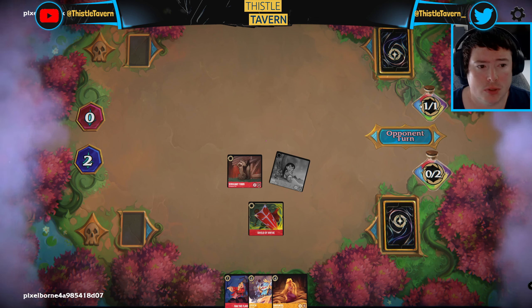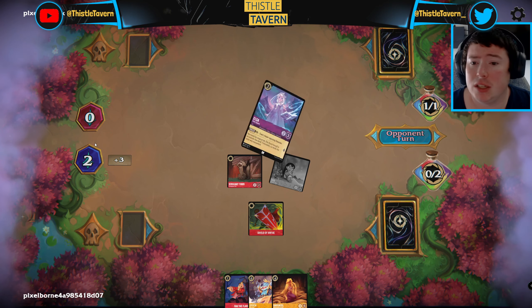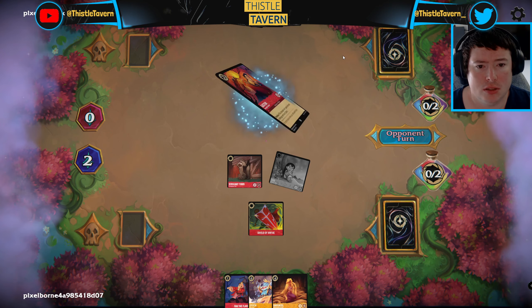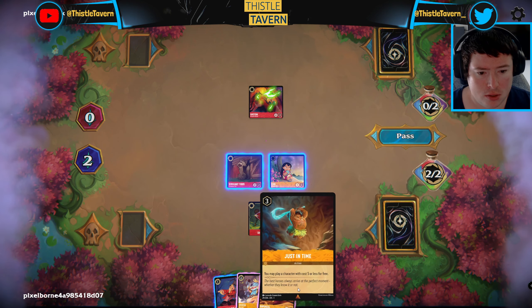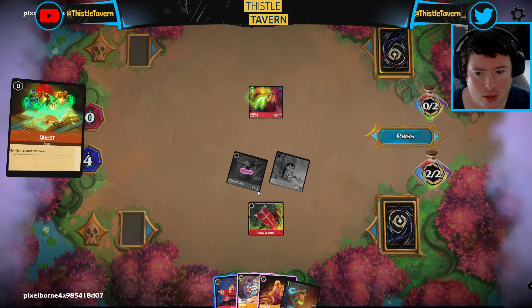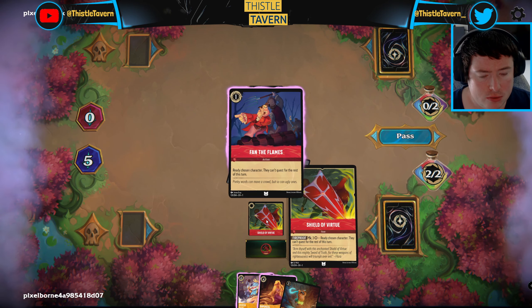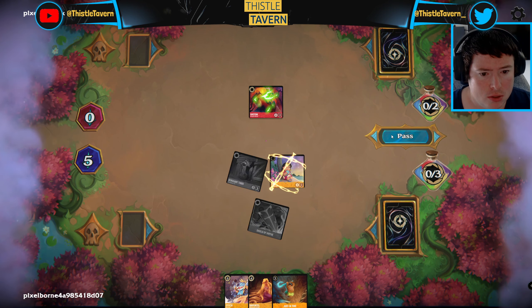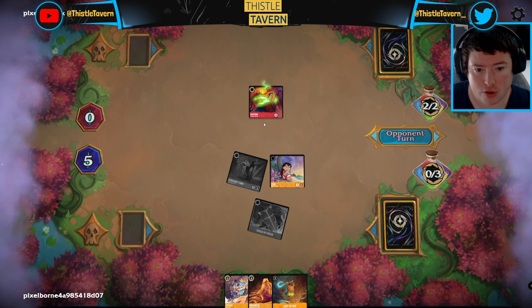They're obviously playing Ruby so we need to be aware of that - Ruby Amethyst. They play Gaston. We have a Just in Time - we're going to quest with Lilo and Tibbs, and I think we just ready the Lilo. I don't think it's worth getting the Rapunzel out here because they'd just eat the Lilo, so Gaston has to trade with Tibbs here.